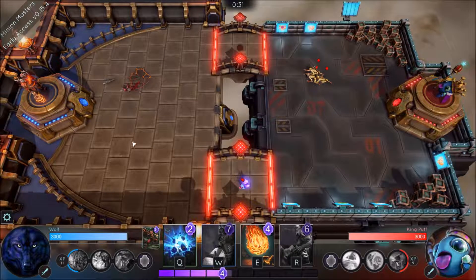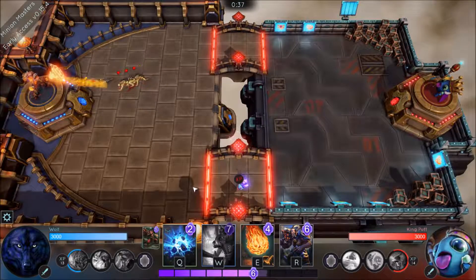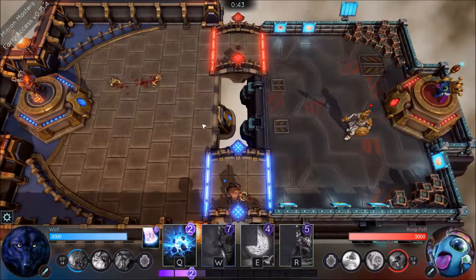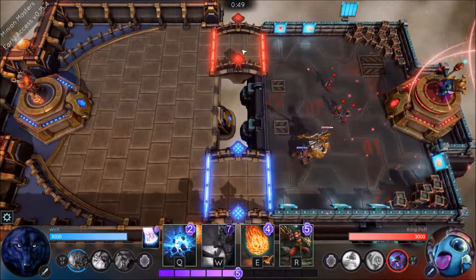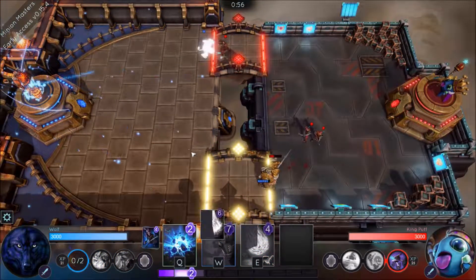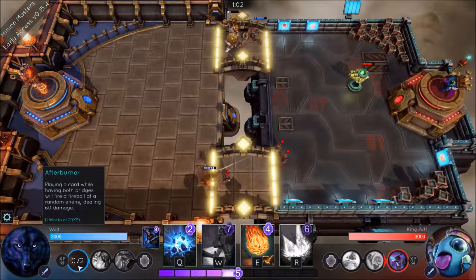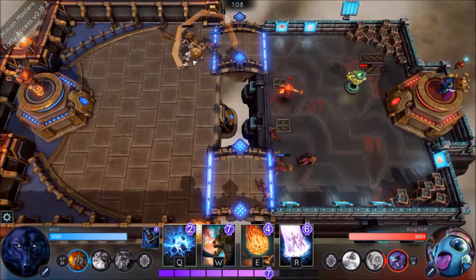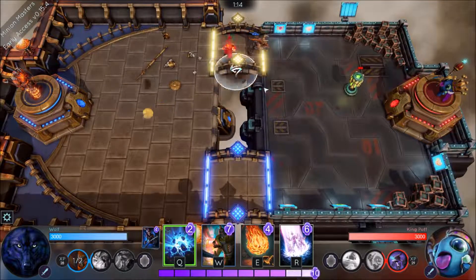Cards all have a mana cost shown on the top right of each card. Generally the more mana something costs the more powerful it is. You can hoard up to 10 mana at any time — after that it just becomes a waste, so keep playing cards to avoid capping it. If minions get too close to your master, the master will attempt to kill them, so even with no minions on the board the master will deal with weaker ones pretty easily. Certain cards are better at countering than others, and you will learn this as you play — understanding counters is essential for when you want to start PvP.